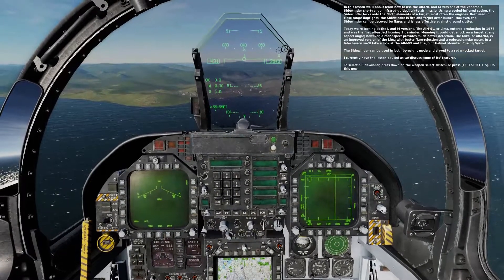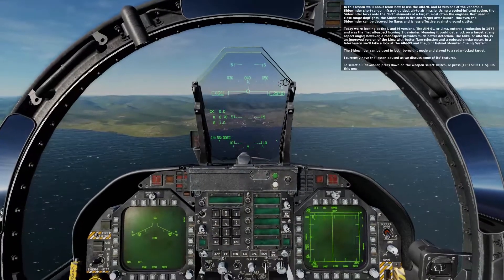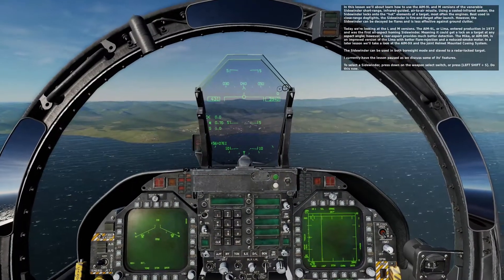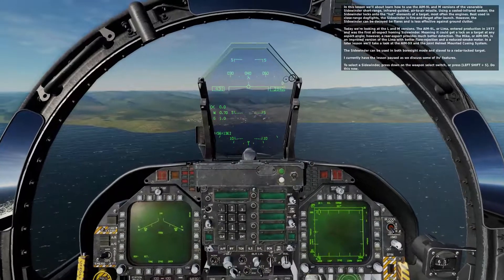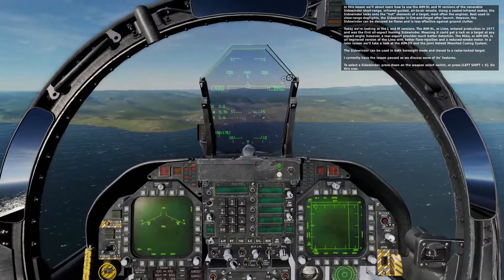In a later lesson we'll take a look at the AIM-9X and the joint helmet mounted cueing system. The Sidewinder can be used in both boresight mode and slaved to a radar lock target. I currently have the lesson paused as we discuss some of its features. To select a Sidewinder, press down on the weapon select switch or press Left Shift and S.